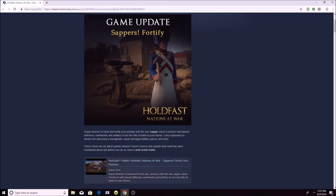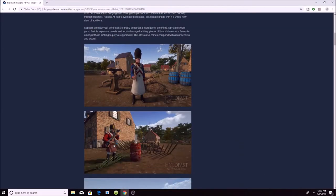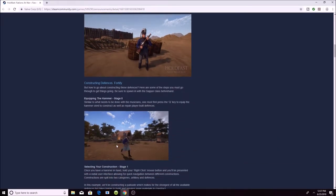Let's see here guys: equip a hammer in hand and fortify your position with the new sapper class, construct well-placed defenses, earthworks and artillery to turn the tide in the battle in your favor, carry explosives to breach the adversary strongholds, repair damaged artillery pieces and more. And there are also thumbnails that go along with it guys.